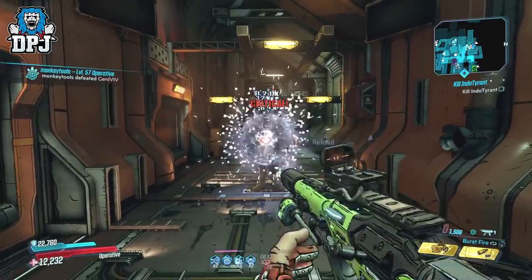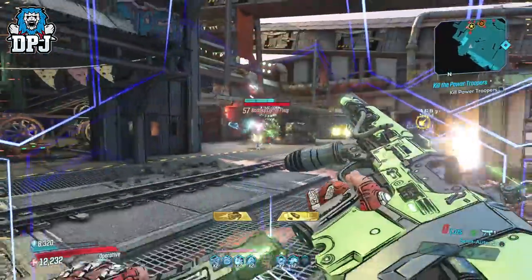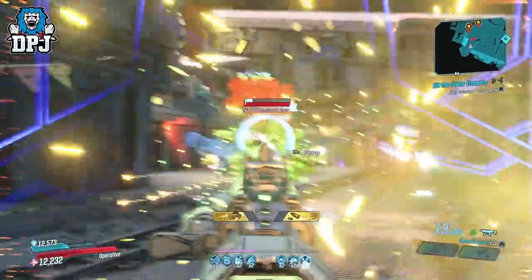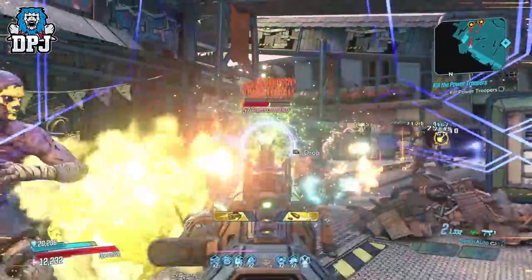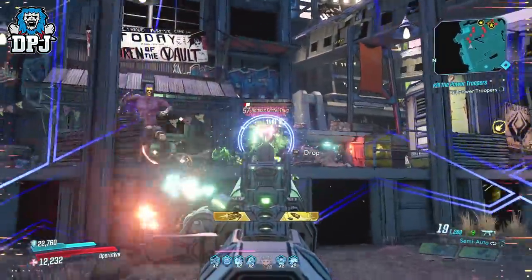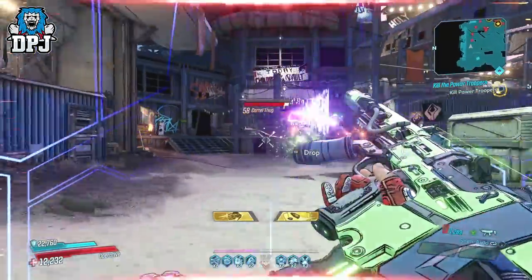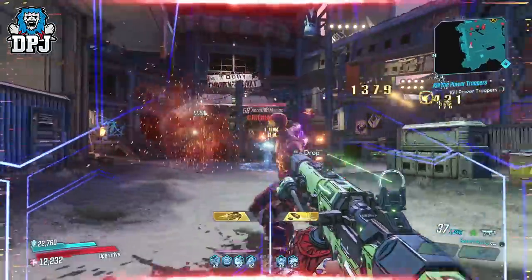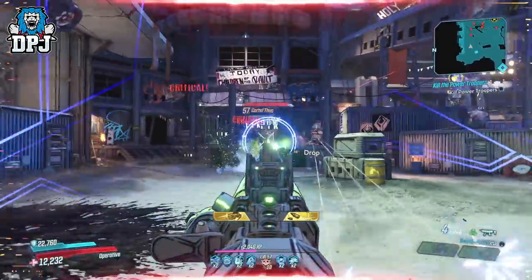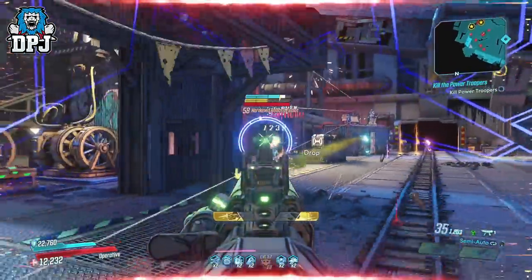I went into the Slaughter Shaft on Mayhem 10 with my usual build — nothing applying extra damage via artifacts or class mod, it's mainly just for reload, accuracy, and mag sizes. Using this against some of the toughest enemies, I can tell you this is actually a very capable weapon. Its damage output isn't the best I've seen, but it's still very good. I do feel it's more of a weapon people will look for rather than need. The additional explosions are nice and add a great addition in terms of damage output.